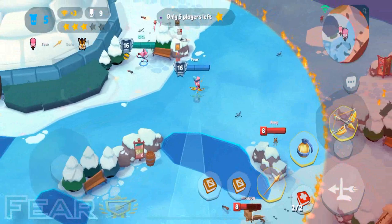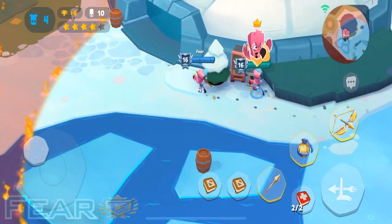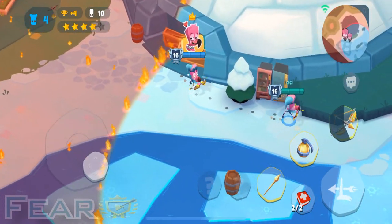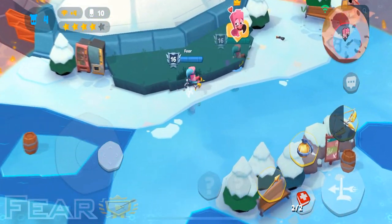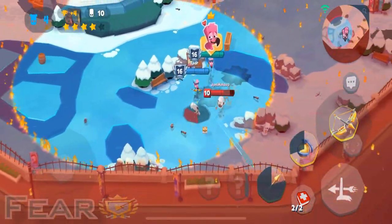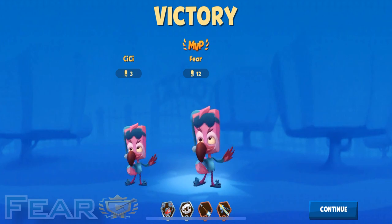A couple teams left here. We got this Molly and then one other team, and we do hit the skill shot right there — very nice. These Bruce is just gonna run away, they know the game's over, they know they're doomed. Think they rotated out the other side. I would not want to be against two coordinated Milos hitting the majority of their shots — that's a very, very scary thought.